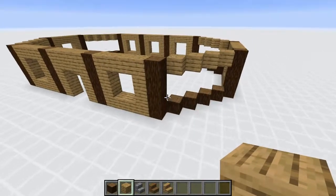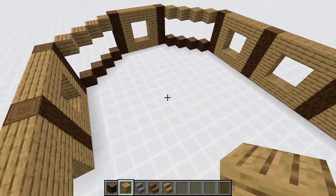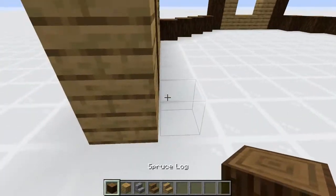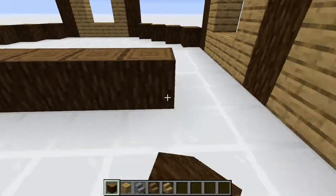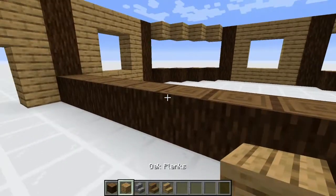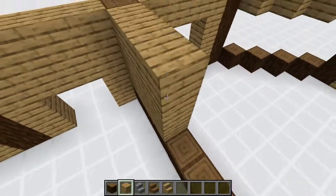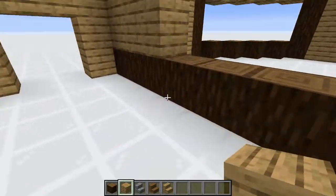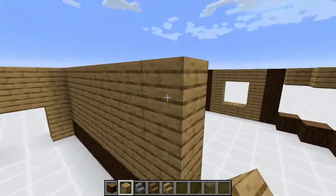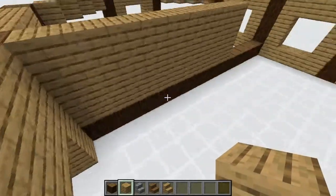Now the next step is actually a little weird because we're going to work on the interior, which is something I typically don't do. But for this specific build, it really helps to start with the interior. Get your spruce logs and make a line going all the way across. On top of that, stack up oak planks. It looks a bit boring now, but we're going to add more detail eventually, so do that on both sides.